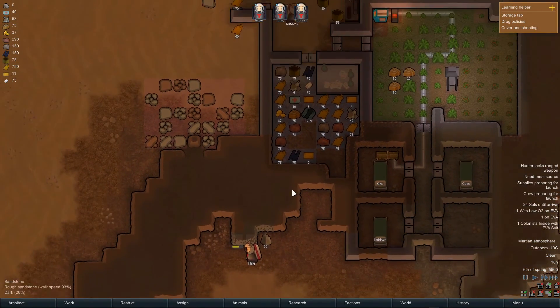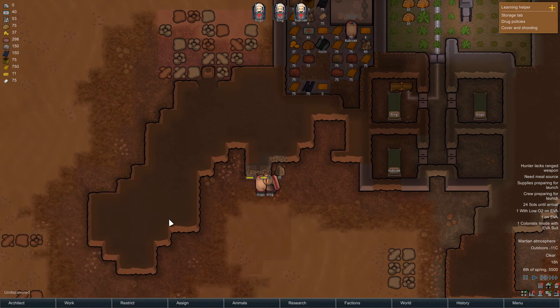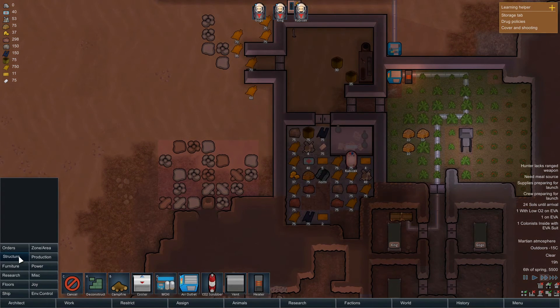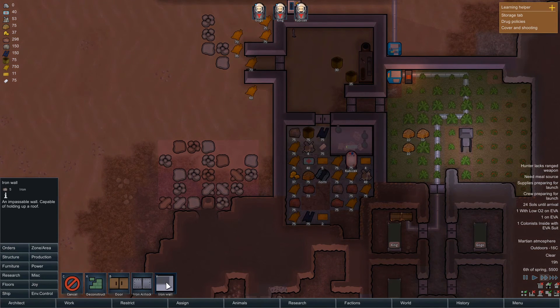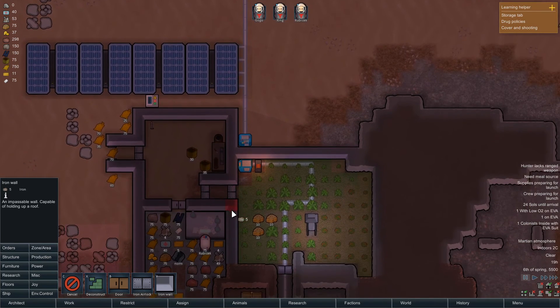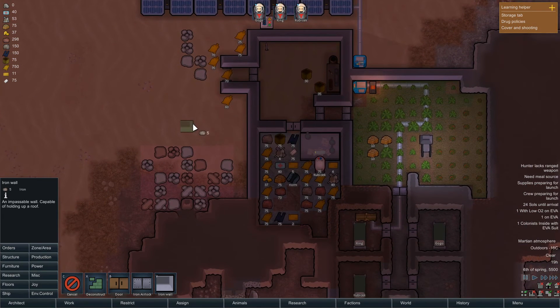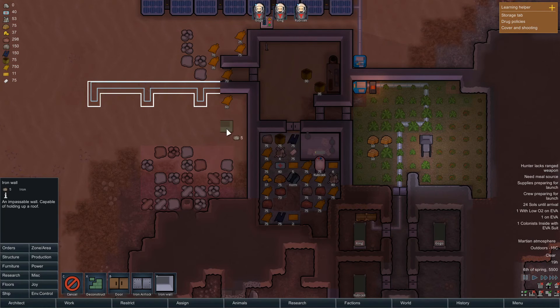Maybe I should start thinking about building accommodation for when the other colonists come. I can go ahead and do that — no big deal. Iron walls, I've got enough iron at the moment. I probably want them to either come into this room or live off this room, so I could just build an extension off here — do some more bedrooms. I'm not even gonna give them massive bedrooms — let's just give them three by three. And these are gonna be sealed off.